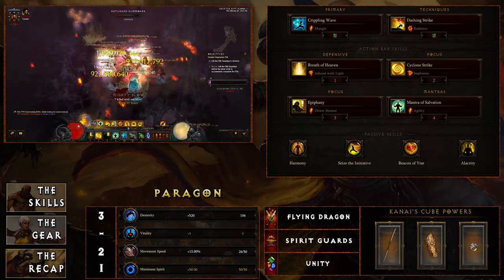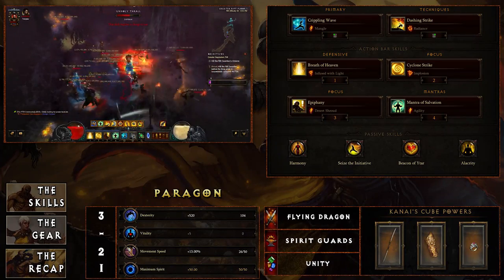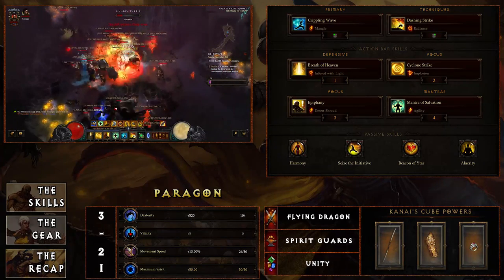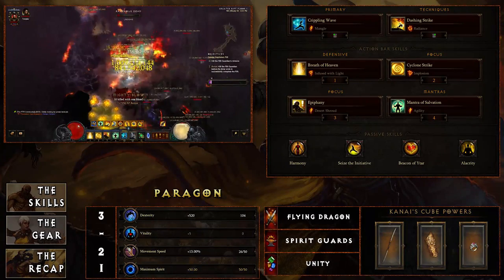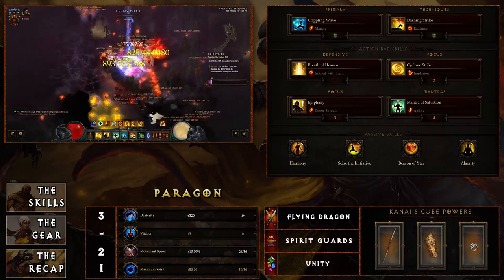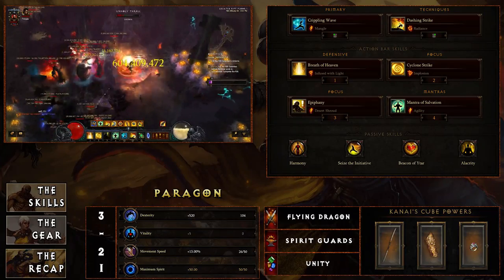For the skills you'll be using: Crippling Wave with Mangle, Dashing Strike with Radiance, Breath of Heaven Infused with Light, Cyclone Strike with Implosion, Epiphany with Desert Shroud, Mantra of Salvation with Agility, and for your passives: Harmony, Seize the Initiative, Beacon of Etar, and Alacrity.